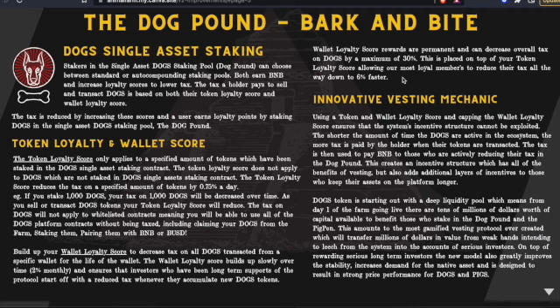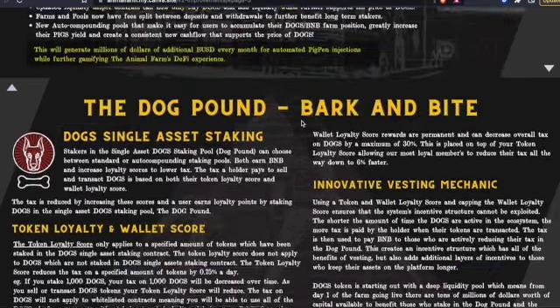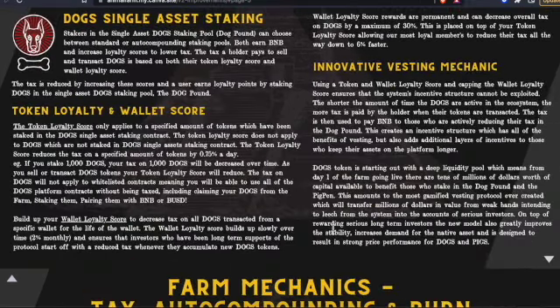Now that we know the maximum discount from the wallet loyalty score is 30 percent, let's talk about combining it with the token loyalty score to reach the six percent floor. To reach that six percent minimum tax, your DOGS would need to be staked in the Dog Pound for 72 days. Those 72 days decrease your tax by an additional 54 percent, helping you reach the magic number of six percent.